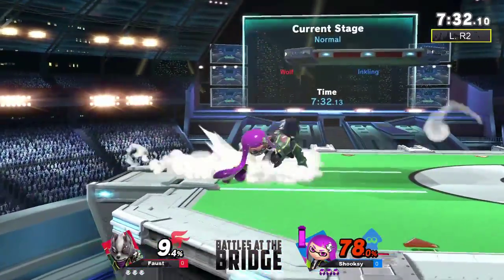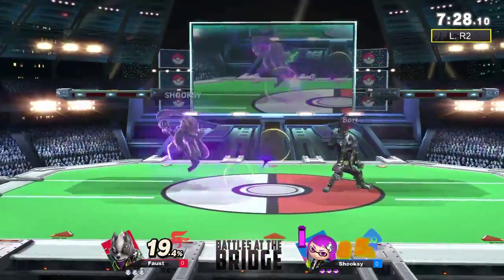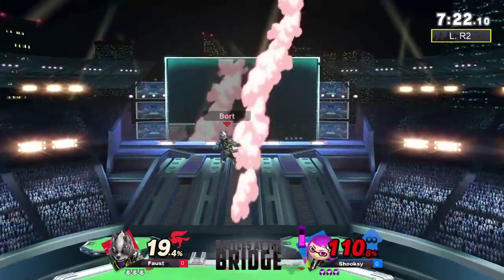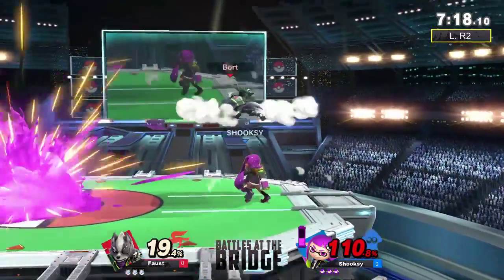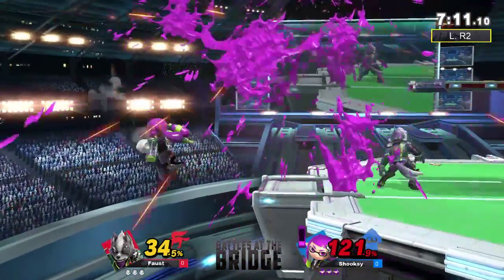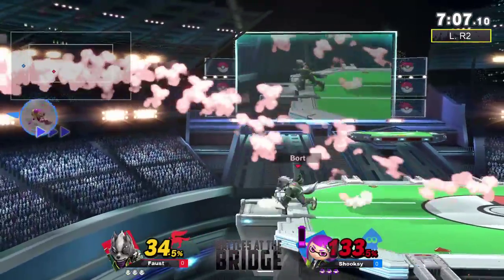Commentary time — we got a good strong start here for Faust. Shukzi is getting hit a lot. Good anti-air with the up tilt, it's like a mini Snake up tilt. Aside from a gimp, it looks like Shukzi's gonna have to do a lot of work before getting a KO.